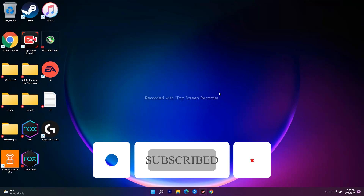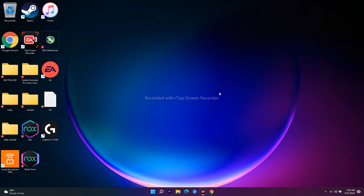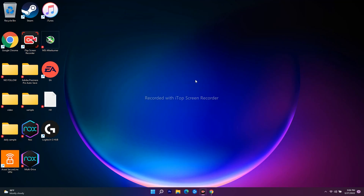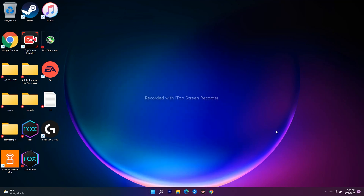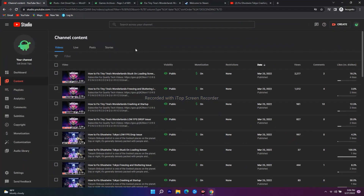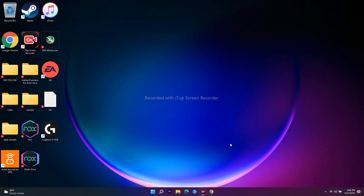The first solution is to restart your PC. As we all know how to restart a PC — just go to the Start menu and click on Restart. After restarting your PC, check whether you're still having the issue or not. Even after trying this, if you are still having the error, move on to the next solution.